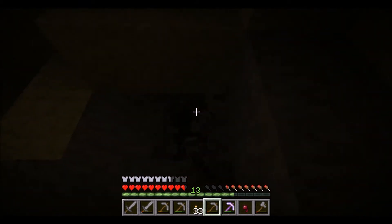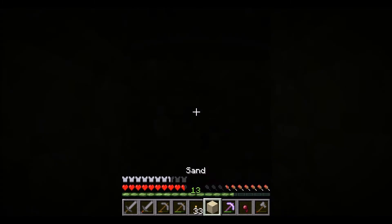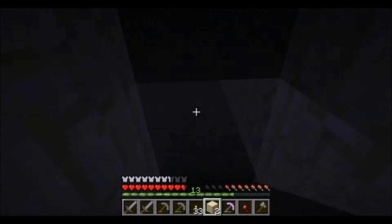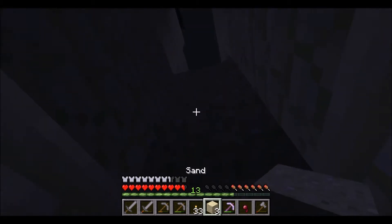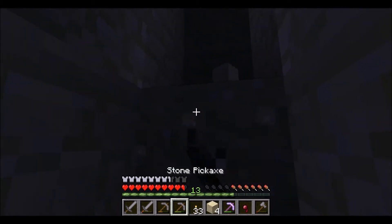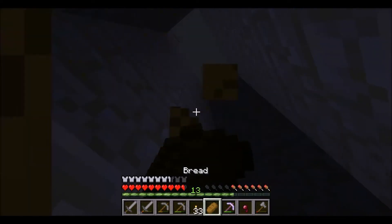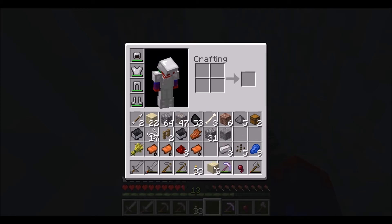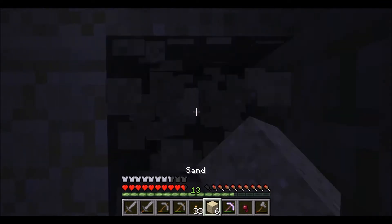We're almost to the surface because we might be underneath the house or close to it — there's sandstone here. Oh no, there are skeletons above us, be on the lookout! I also don't have any food. I'll do this nice loaf of bread but I don't think that'll fill us up. Let's just keep getting rid of the sand and get out of here.